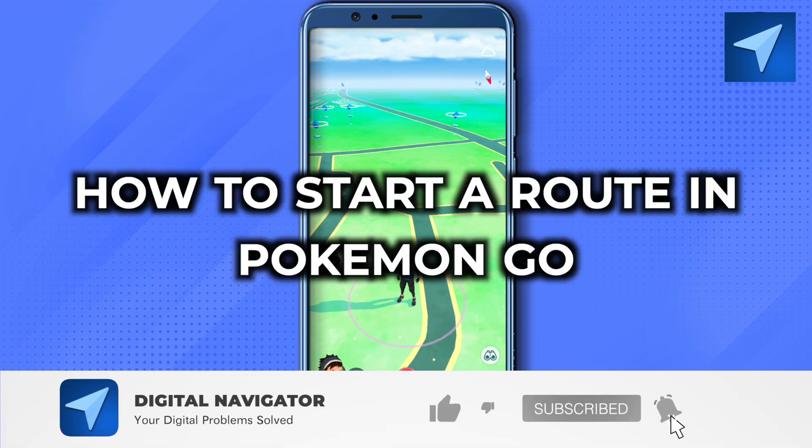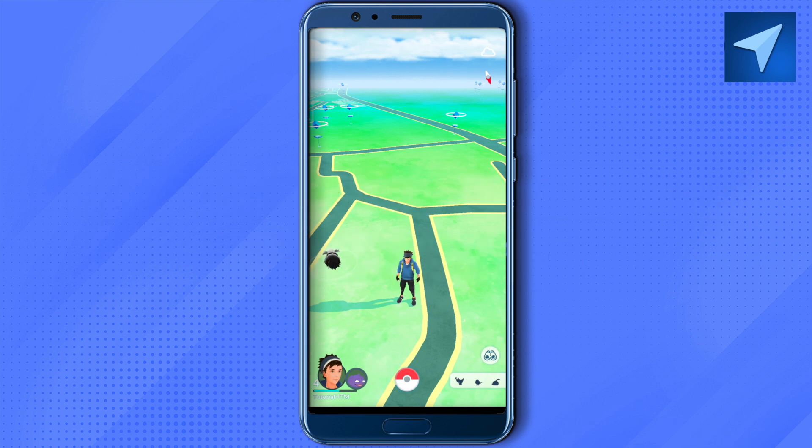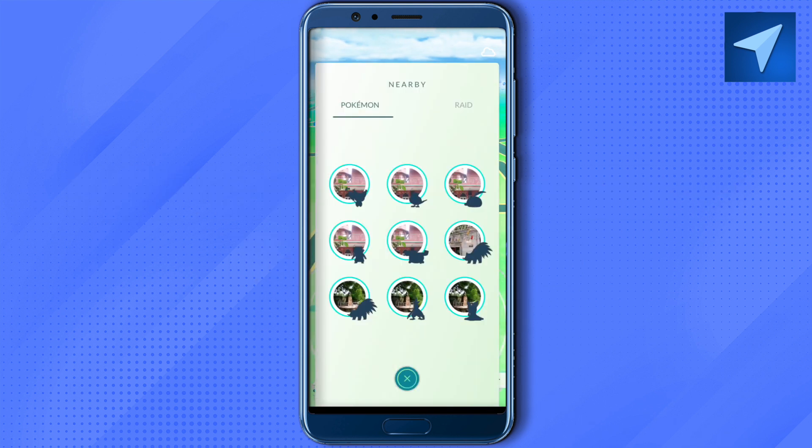How do you enable routes on Pokémon Go? Well, hello everyone, welcome to our channel. Let's see how we can do it. For that, you will have to click on this option of 'Nearby' over here, and after that you will be able to find a new option of 'Routes' right beside 'Raid'.